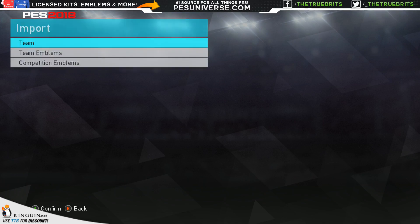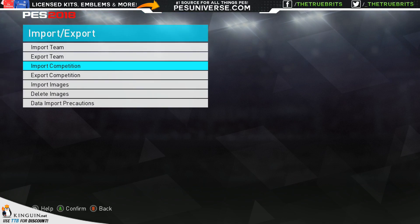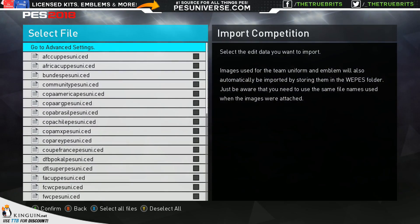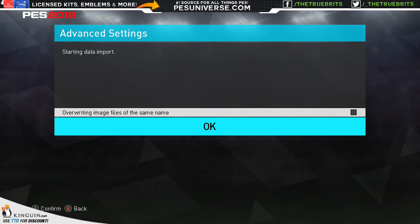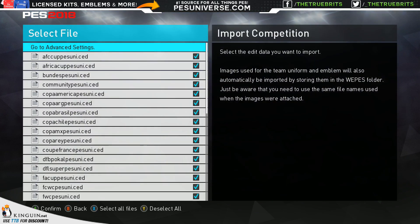Once that is finished, you're going to go back to import/export. You're going to go to import competition this time, click OK. You're going to select every single one of these — you can just do all of them, it's a lot easier. Advanced settings — don't worry about ticking that. Click OK and it will do it. And that's it.